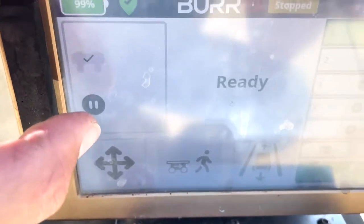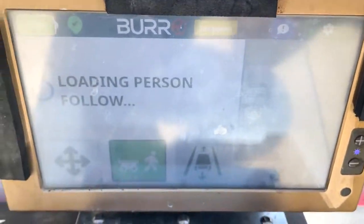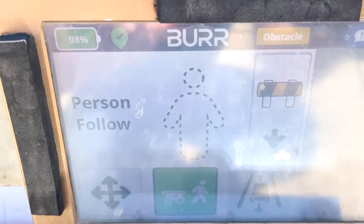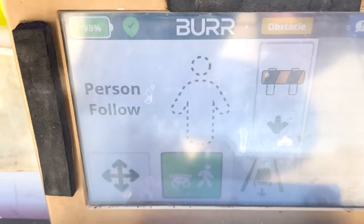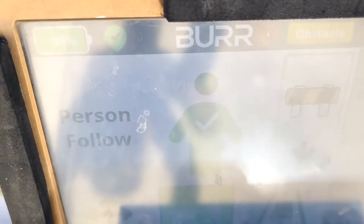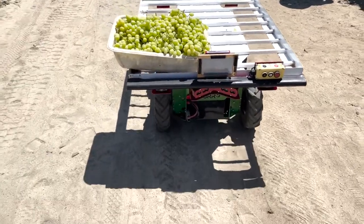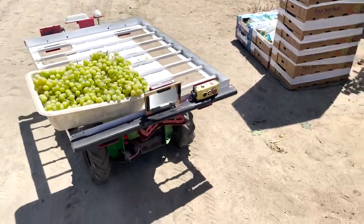Beyond that, you have your simple person-follow mode. I've gone out of the auto routes and into just person-follow. The dashed line shows nobody is acquired; it also shows an obstacle — that's me currently standing in front of it. When I stand up, it sees me: I turn green and now Burrow is going to follow me. I can turn and go any which way.